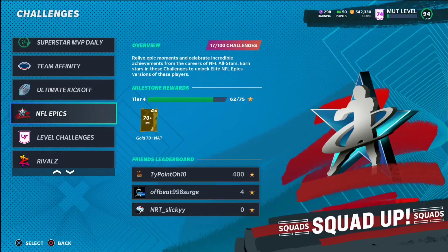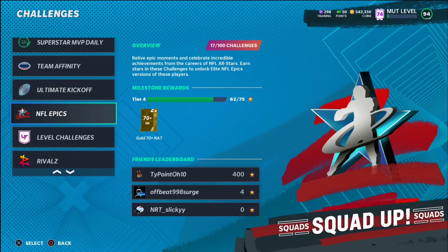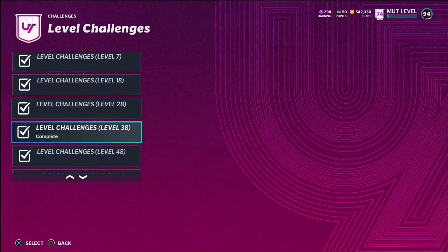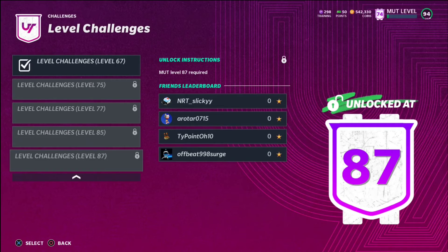Theme teams — need to go and do those, well worth it in my opinion. Once we start getting down to Ultimate Kickoff and NFL Epics, those are not really worth it at this point — you're not going to get anything that's going to be helpful to your team. You get an 88 from here and a 485 from this, so not super worth it unless you need some coins and want to grind challenges.